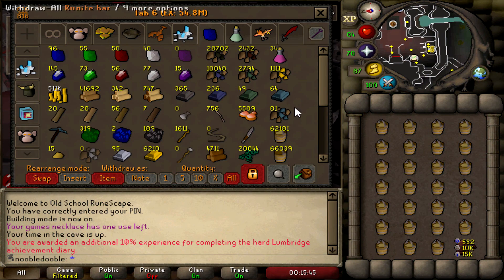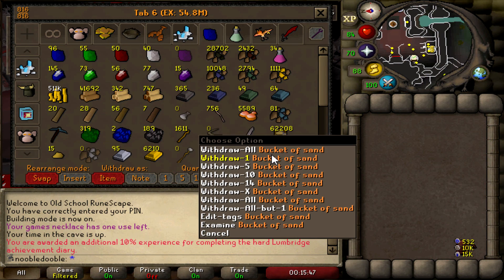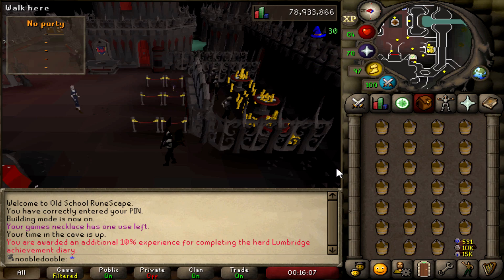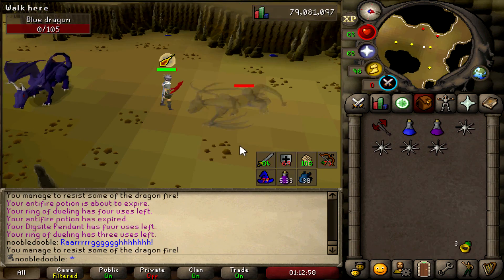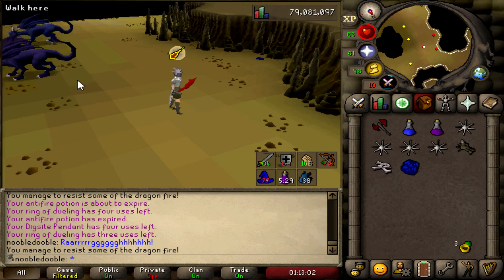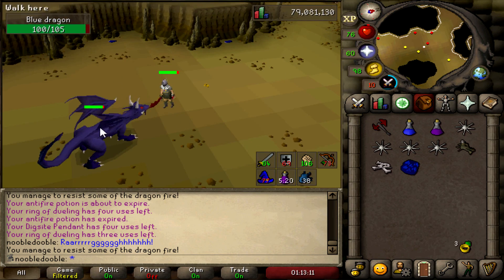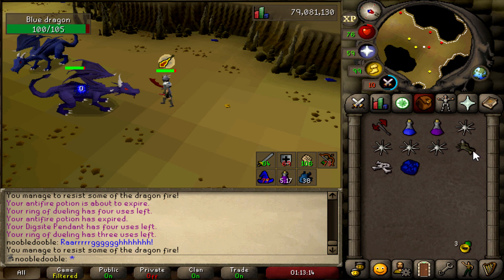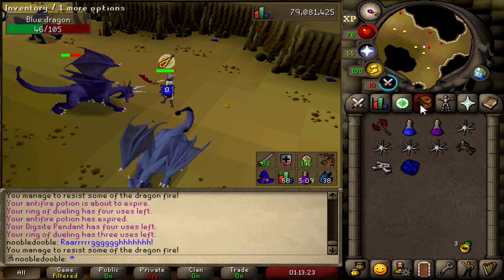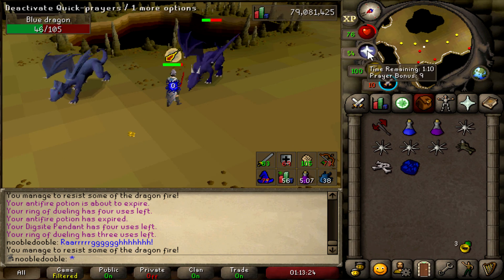I'm back home now and during the vacation I got up to 62,000 buckets of sand - I did 24,000 in like four days. Blue dragons have become so much better once I got the Myth's Guild unlocked, it's really close to a bank. Fill up my inventory, don't have to bring that many supplies per trip, bank with the ring of dueling, reset my stats, and come right back with the mythical cape - that's why I'm wearing that instead of a fire cape.